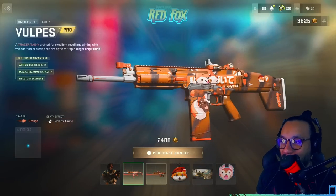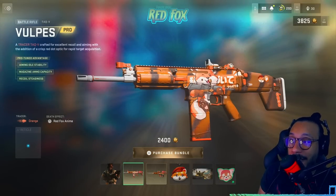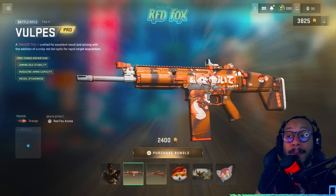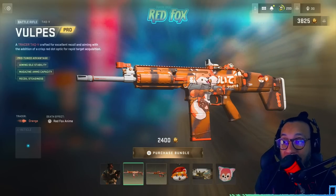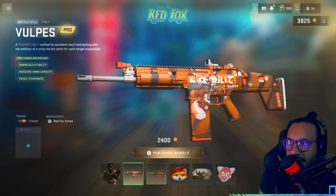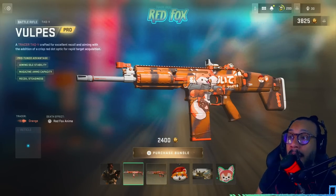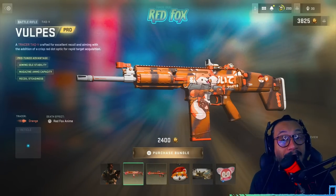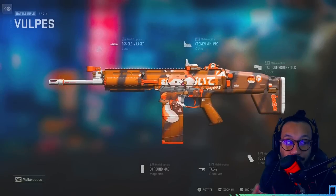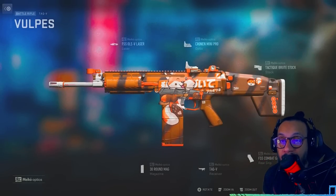We get a TAC-5 blueprint and both of these are Protuned. The Protune advantages include aiming stability, aiming idle stability, magazine ammo capacity, and recoil steadiness. You get that blue dot reticle. The blueprint description says it's crafted for excellent recoil and aiming, with a crisp red dot optic for rapid target acquisition. I'll give you guys a full 360 — those are the attachments.